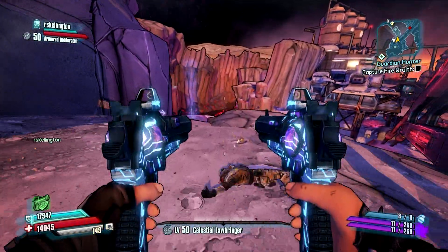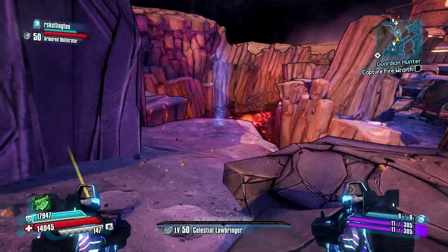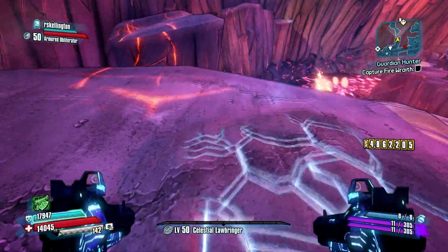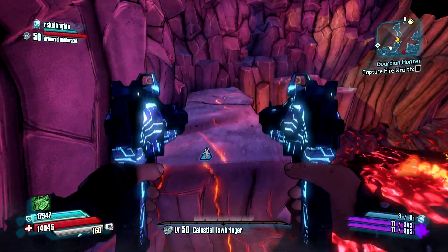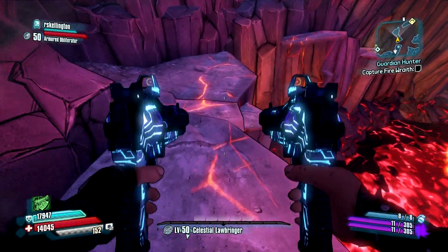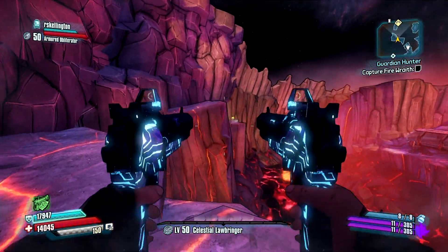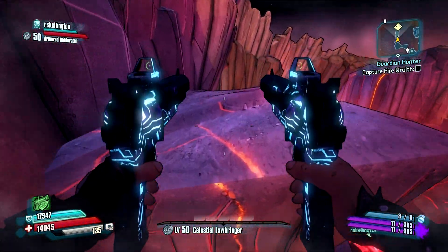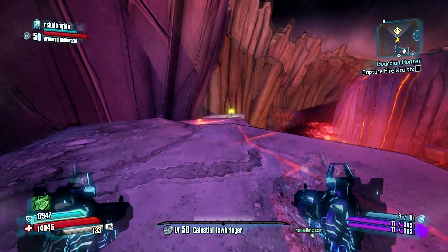Once we get to this bridge, we're going to take a left over here, refill our oxygen at this little spot right here, and jump over this way. Keep following the path — it's the only one you can take — and you can see it's a little glowing yellow shimmer over there. Jump over to the next ledge and you've got it.